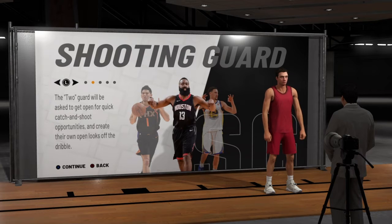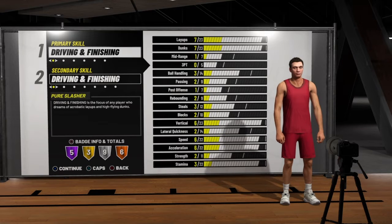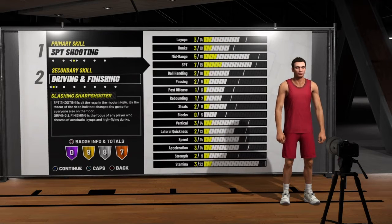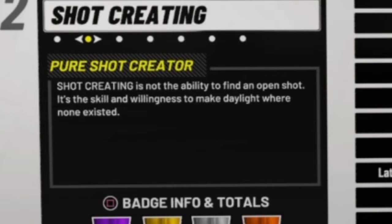I highly suggest you to never make a pure shot creator at the small forward position. Now you're probably wondering, what's wrong with a pure shot creator small forward? Well, let me show you. When you're at the primary and secondary skill selection, let's look at the definition of shot creating in NBA 2K's eyes. Shot creating is not the ability to find an open shot — it's the skill and willingness to make daylight when there is none.